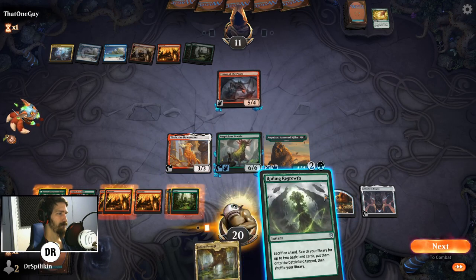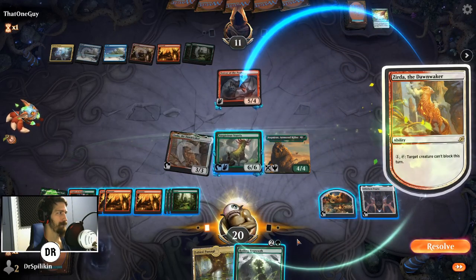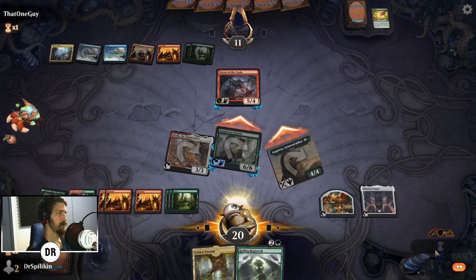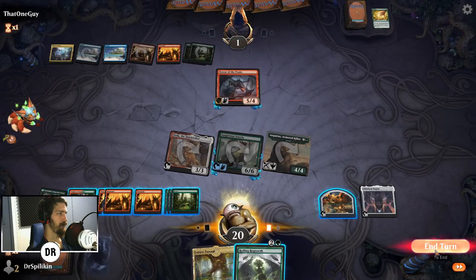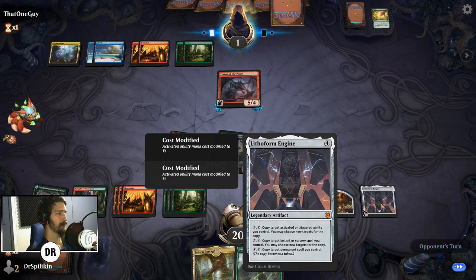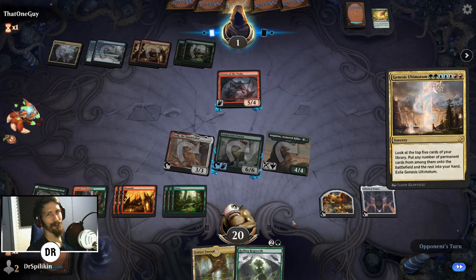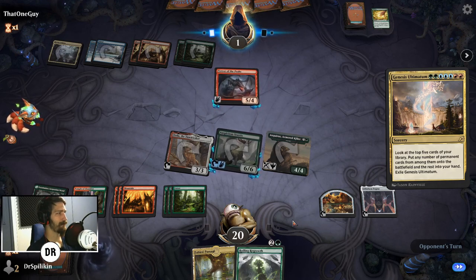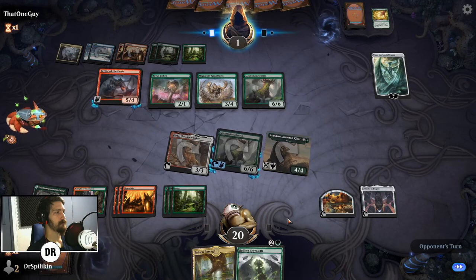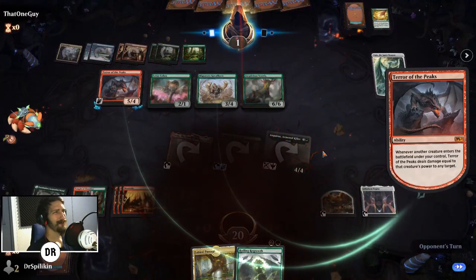It's a little awkward — we could copy our Roiling Regrowth but I really don't want to. They're down to one health though, so I guess it's not terrible. Damn — this also says 'you control' so I can't copy their Genesis Ultimatum. They just hit a Genesis Ultimatum — fingers crossed they don't hit anything good here. What the... Torque Nor! Sure, we can keep this hand.